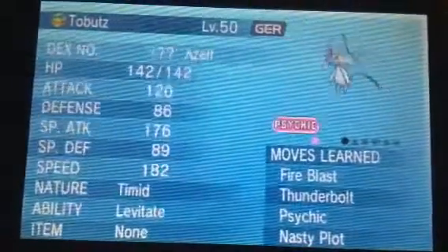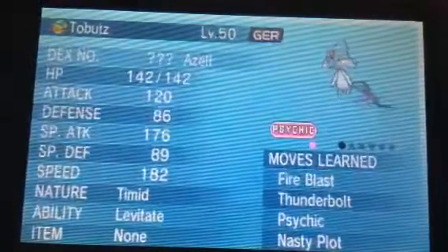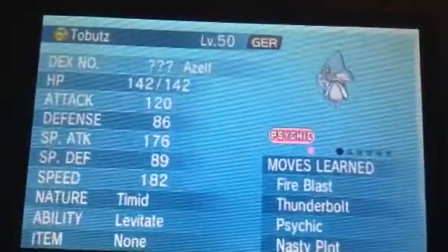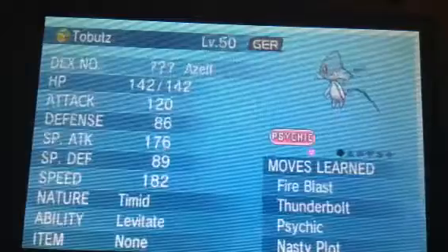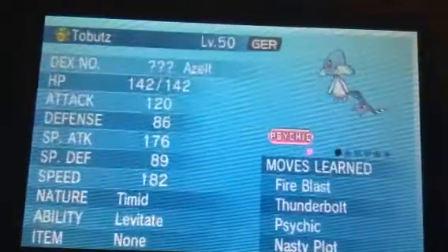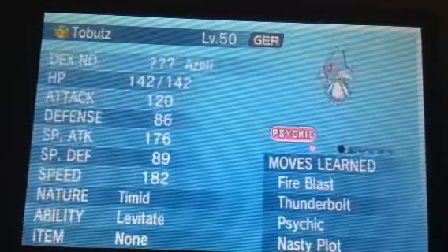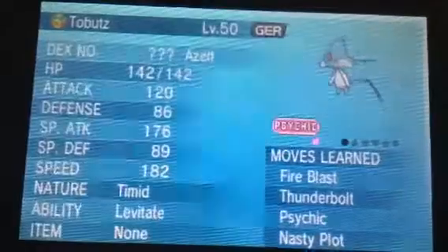This one I got from the GTS. I actually had another Reuniclus that I turned shiny, and since I wasn't using it in battle I didn't care if it didn't obey me, so I put it up for trade for an Azelf and I got one. Luckily it had a nickname I actually liked — Two Butts, spelled wrong. It's from Germany. Level 50, I'll have to get it to level 100. That's a hack you can get on the Action Replay — I normally train them up using 999 Rare Candies in the medicine bag. Ability Levitate. Moves are Fire Blast, Thunderbolt, Psychic, Nasty Plot.